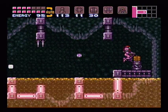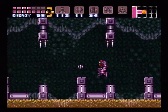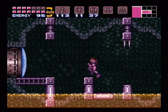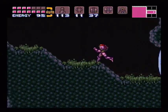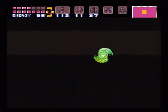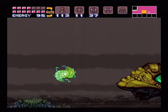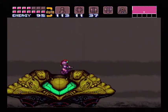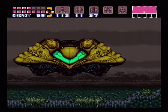What is at the end of this path? Another powerbomb tank. That should hopefully be everything. When I go back to my ship, I know we have all the energy tanks, reserve tanks, and all the normal power-ups. What we should be looking for is 230 missiles, 50 super missiles, and 50 powerbomb tanks. If we don't have that, I'm gonna have some research to do.